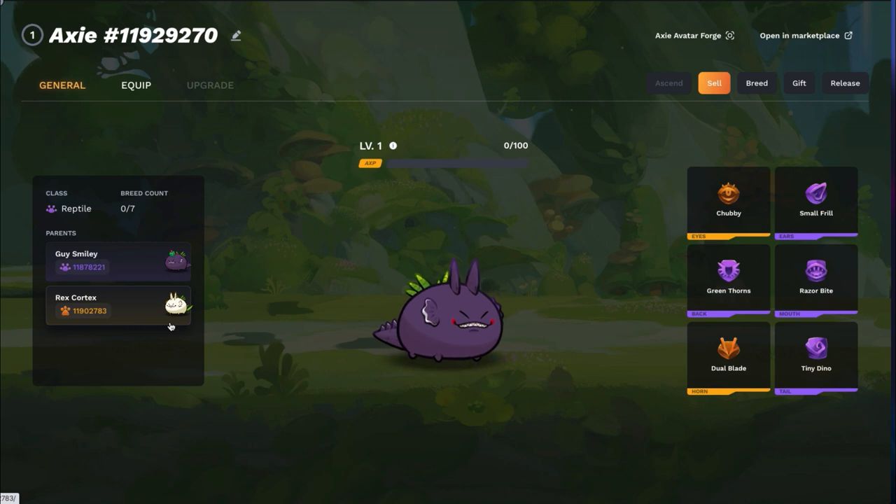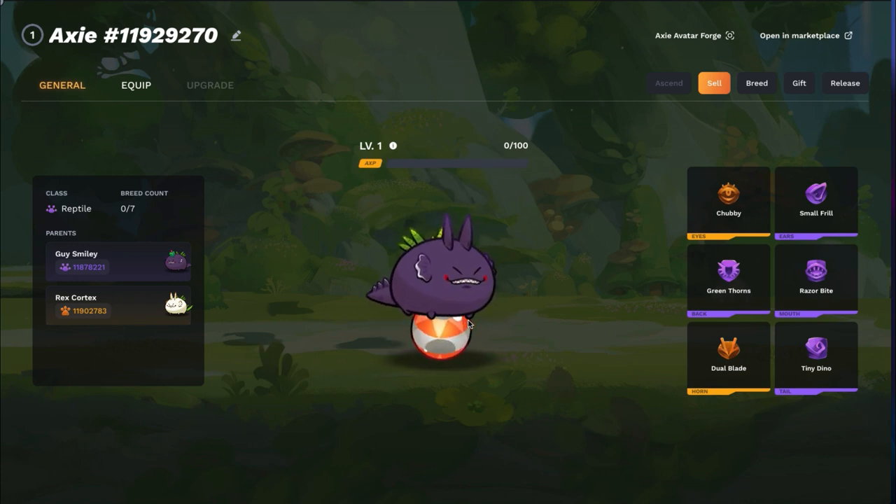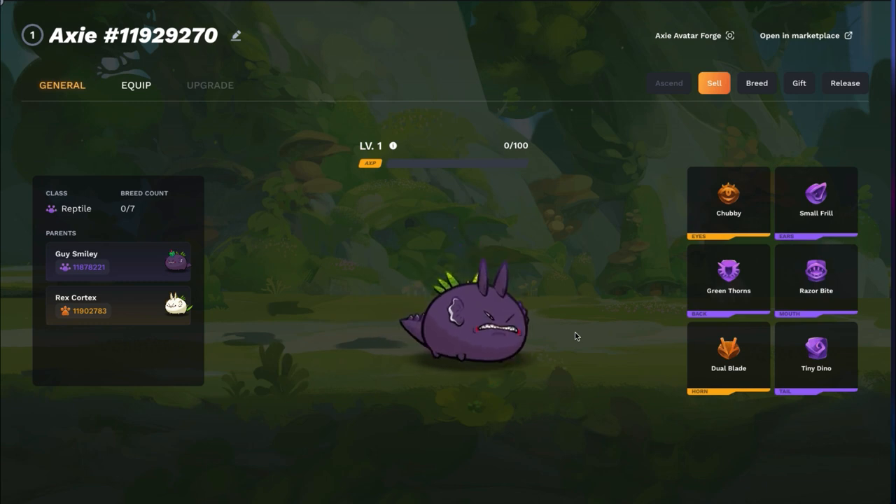It was my first time to breed an Axie and as I promised, I'll show you the result of our breeding. This is our offspring. We were hoping to get the tiny dino tail and good thing it worked. We got all the parts we wanted: chubby, small frill, green thorns, razor bite, dual blade, and tiny dino. I'm very happy with my first breeding activity.